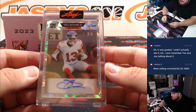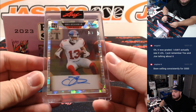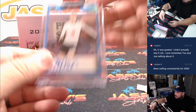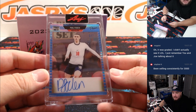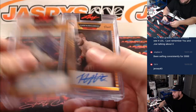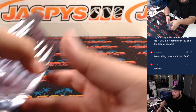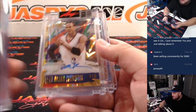We got an Odell Beckham Jr., 3 out of 5 — letter O going to Eric, nice nice. And last but not least, how about Phil Foden, 3 out of 7 — letter P going to Eric.